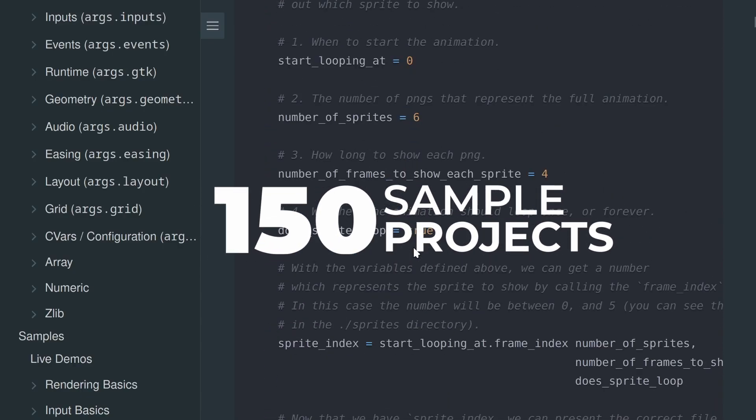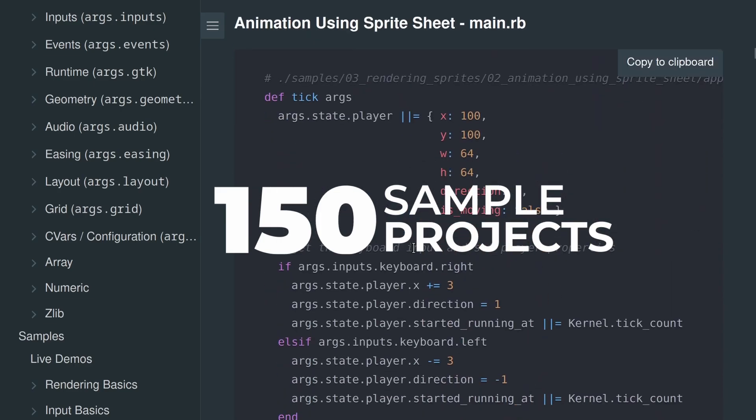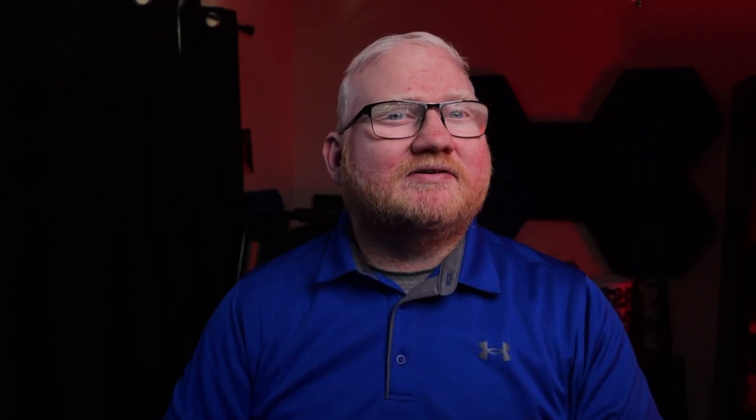One feature of DragonRuby that I think is undersold is that it comes with around 150 sample projects that run just like a game. They start off simple and get more complex, even including base templates for specific genres. One of those templates was Pong. I looked at it and saw how simple the physics could be. The code was even MIT-licensed, so I started to hack on it. Since I was still so new to Ruby and DragonRuby, my progress was not quick, but I changed the physics to be more arkanoid-like, set the paddles and ball up to change colors, and got the ball to collide with the right color bricks.